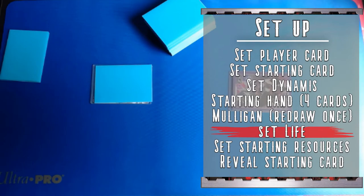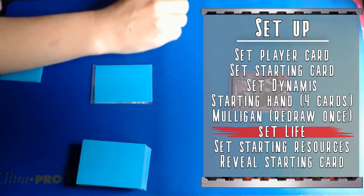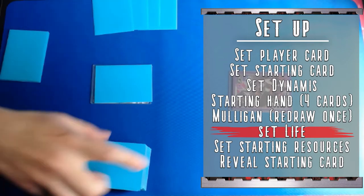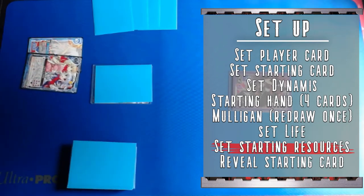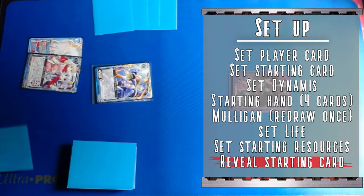Now that both players have their starting hand, each player takes four cards from the top of their deck and puts them face down as their life. Then they take two cards off the top of their deck and place them face up into their resources. Finally, both players can flip up their starting cards and the game is ready to begin.